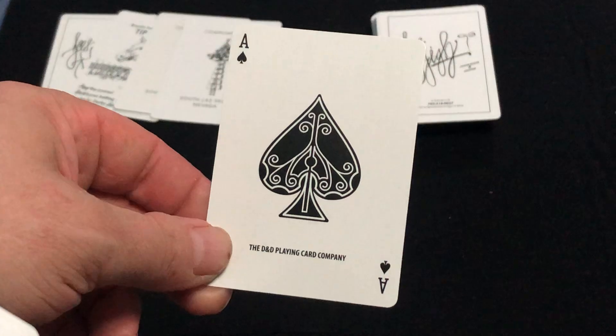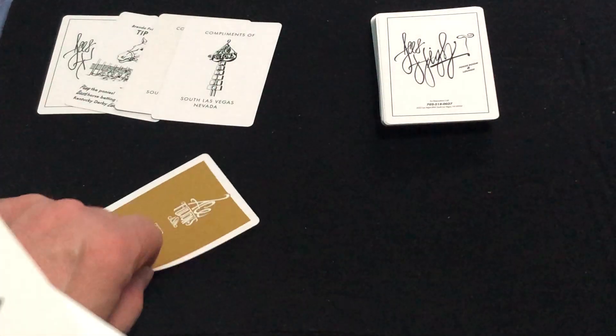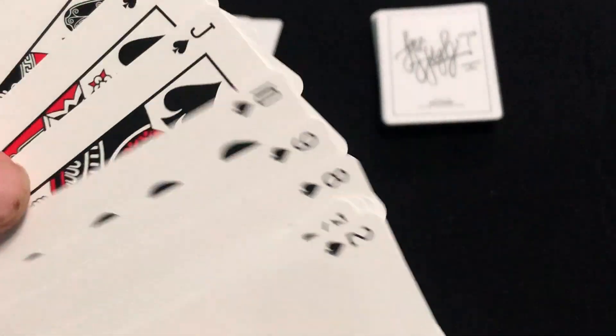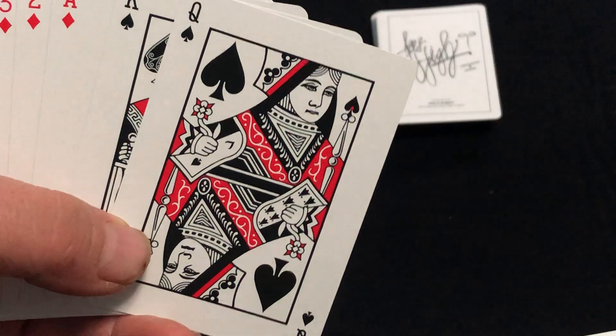The Ace of Spades is, of course, very Jerry's Nugget-esque, if you will. Nice small indexes. The cards all have one custom pip on the number cards. Court cards — some modifications, just like their other decks.